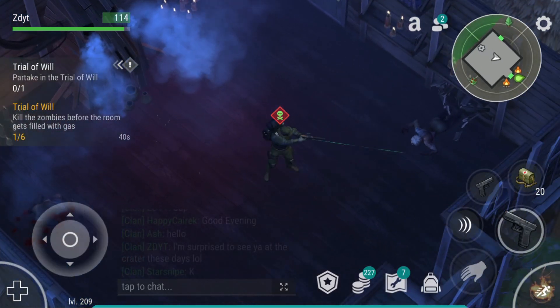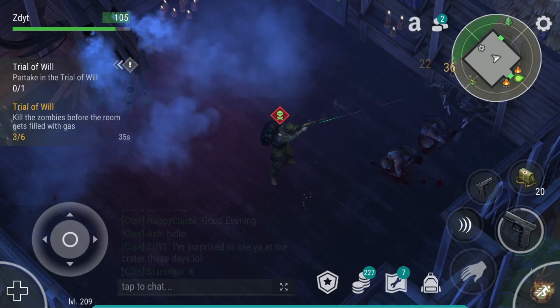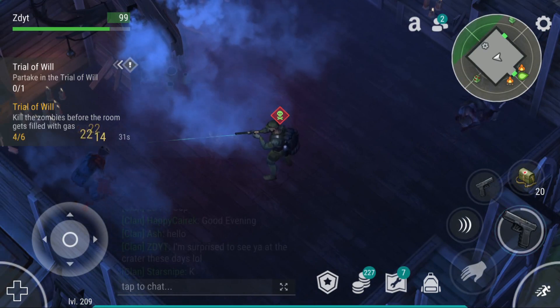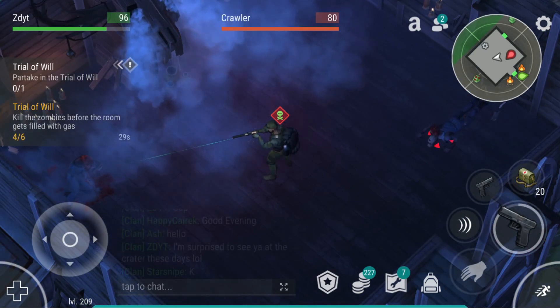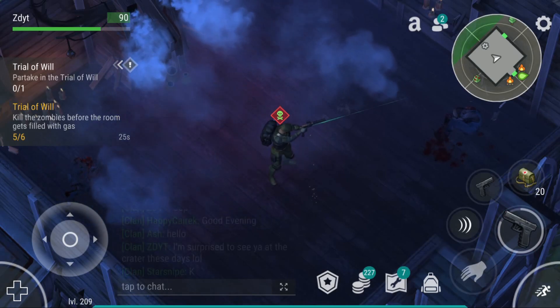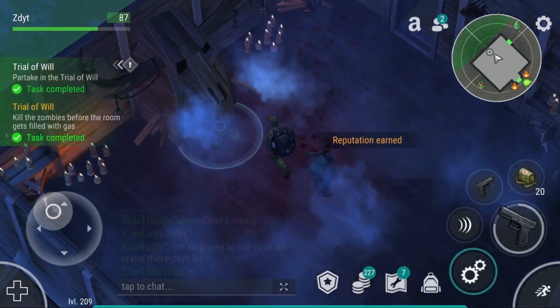Number four: you're watching the week one task gameplay on screen. Essentially the AI will have you complete a challenge where the room slowly fills with gas and you need to shoot zombies as fast as possible. You can do this to earn reputation, but it's pretty slow compared to the method I'm about to describe.